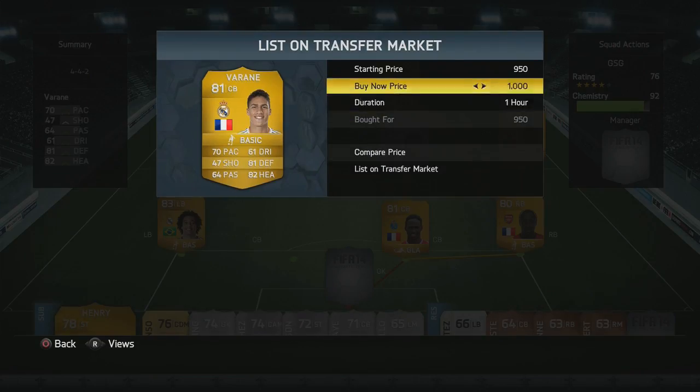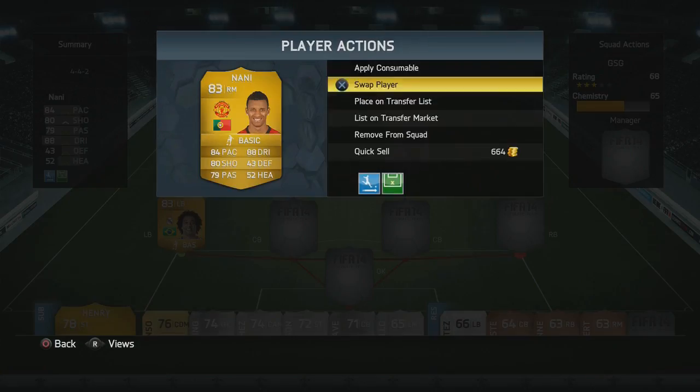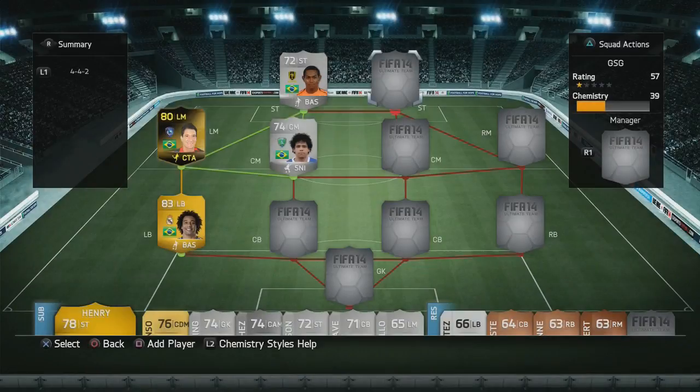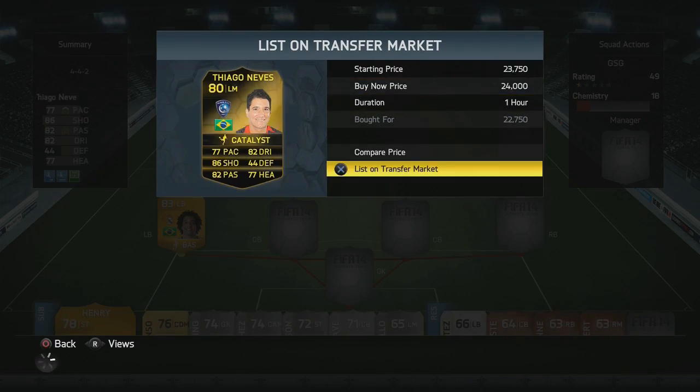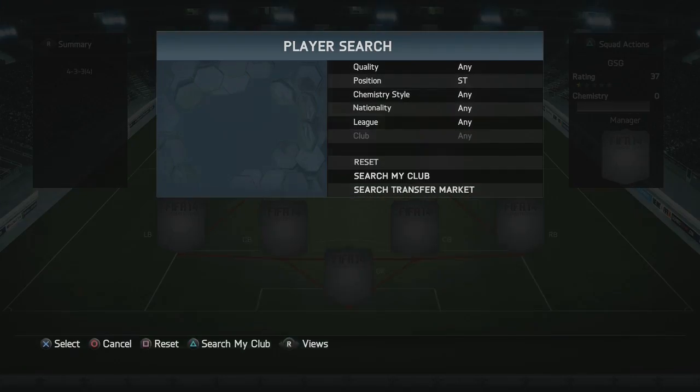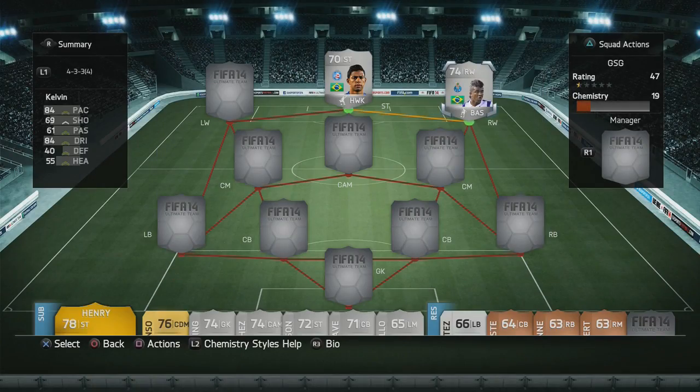And then it was time to build a new squad. I was going to build a silver squad instead of the 4-4-2 side we've been playing with, so I sent all the skillers to the club as usual, listed up the different non-skiller players, and then went on to change the formation into a 4-3-3. I already had a few of the skillers for my silver skill squad.